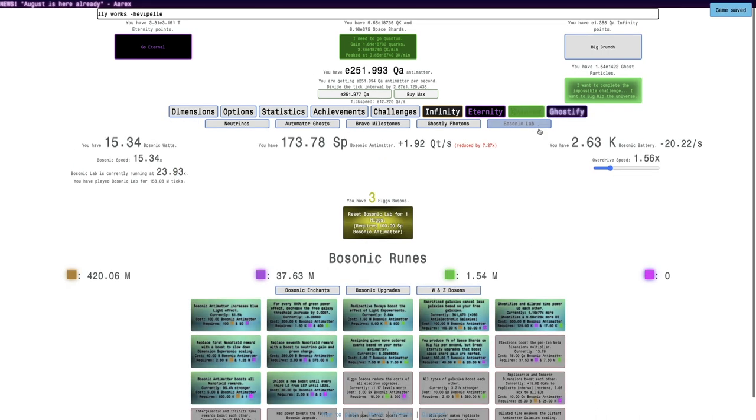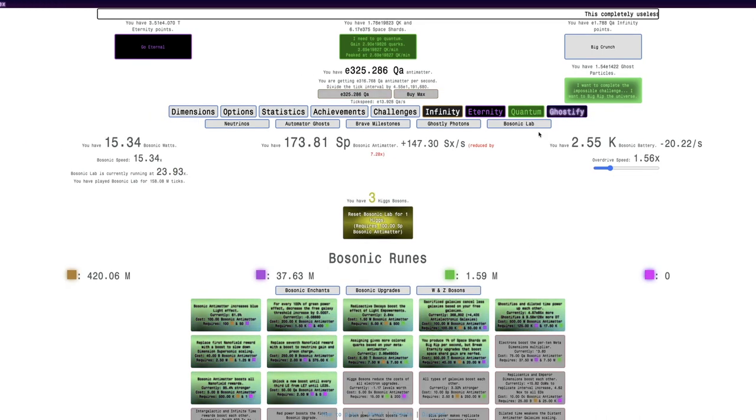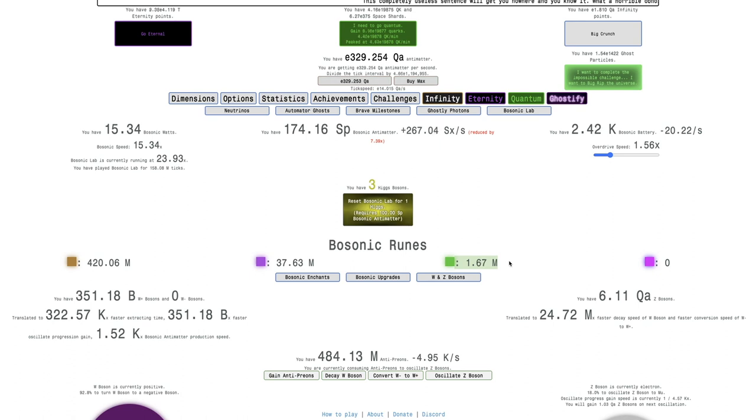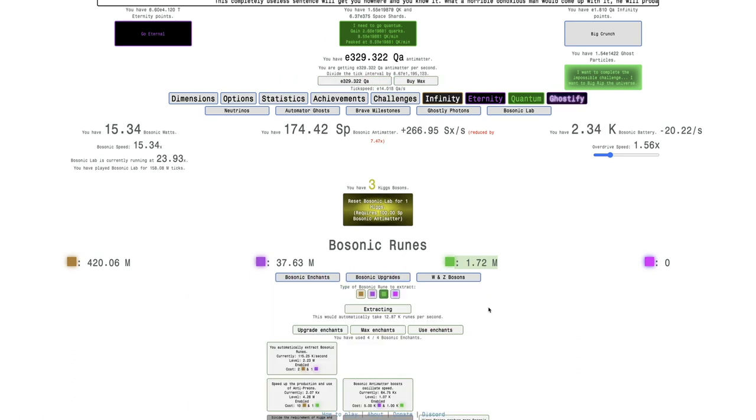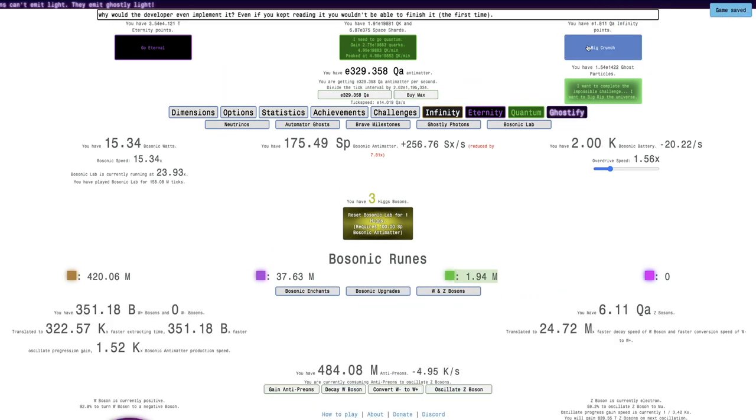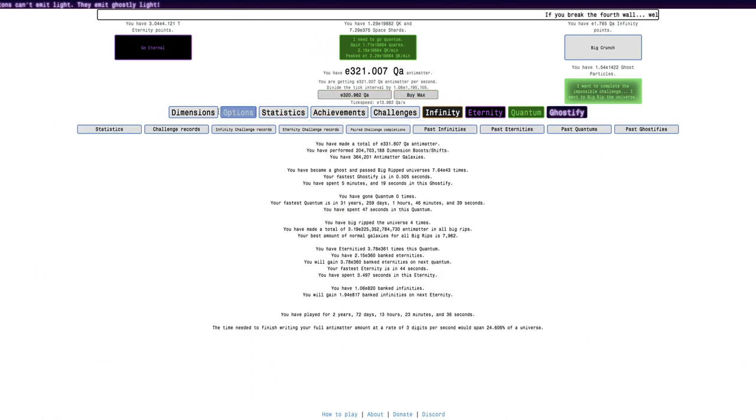I should probably be able to get slightly more antimatter than before with those new Electron Upgrades. I'm up to about 20% of the way to enough Quantum Bosonic Runes to get the upgrade. I forgot — I was at 195. If I Big Crunched, it would strangely give me more antimatter, but it doesn't really seem to be doing that. I could just Big Crunch or Eternity just to try to get more Banked Eternities.